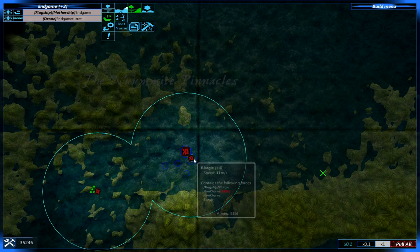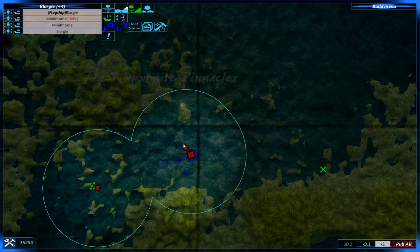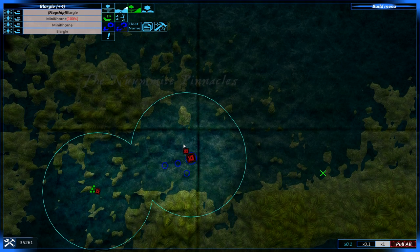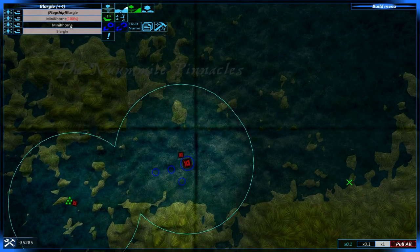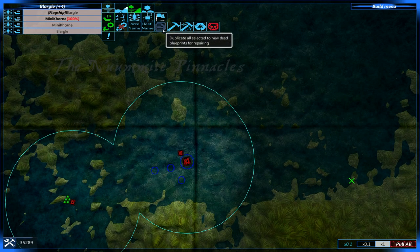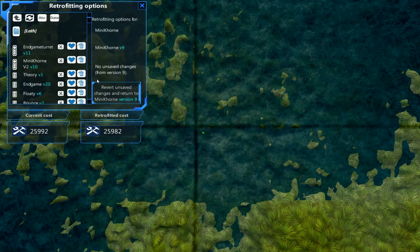One change I've done to both the Endgame and the Minicorn is I've swapped out a lot of the belt-fed loaders for regular loaders. This means their fire rate has been cut by about 15-20%, but when out of ammo it will still be reloading rather than only being able to reload after completely running out of shells. As long as there's some ammo in the ship, even if it's firing, it will actually be reloading, which is pretty helpful. Let's retrofit you to version 2 — there we go — and the same goes for you.